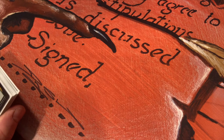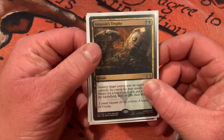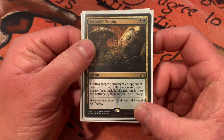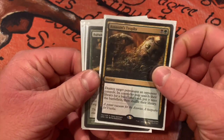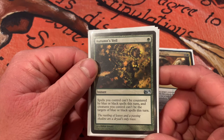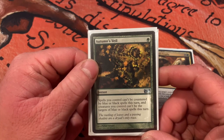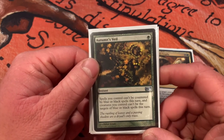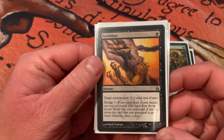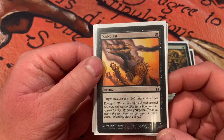You can't just be sacrificing and discarding lands and drawing cards and attacking with a giant frog — you need protection, you need to interact with your opponents' board states, and you need removal. Assassin's Trophy — two black, destroy target permanent an opponent controls, then they get to put a basic land into play; it's good, they get a land, whatever. Autumn's Veil — spells you control cannot be countered by blue or black spells this turn; your creatures also gain hexproof from blue or black spells, preventing a counterspell from hitting your commander or win con.